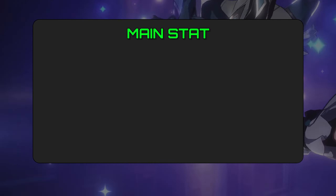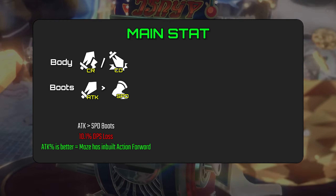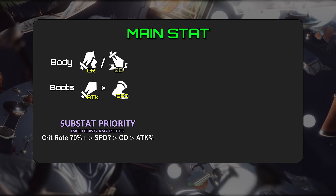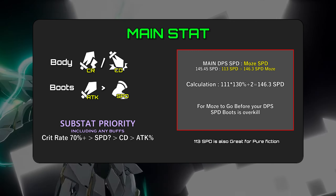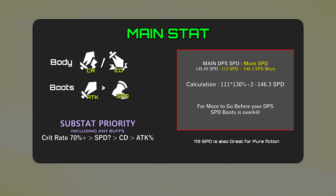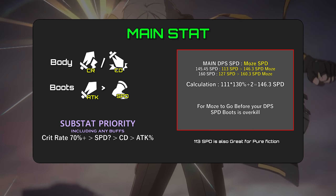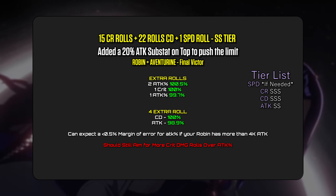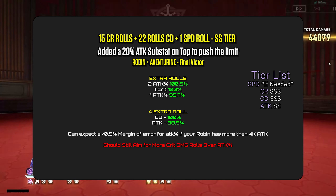Building Moze: Body — crit rate or crit damage, depending on your light cones and whether they give crit rate or not. Boots — attack percent. For total stats, aim for 70%+ crit rate, some speed if you need it, crit damage, and attack percent. Moze doesn't need speed boots due to his inbuilt action forward, but for him to go first before your main DPS — for example, if Fei Xiao is at 146 SPD, Moze will need 2 speed to be at 146.3 SPD. For him to go before Fei Xiao on every cycle, if your Fei Xiao is at 160 speed, Moze will need 127 speed. Attack percent is almost as good as crit damage, even if you're running Robin. As both crit damage and attack percent become saturated on Moze, go for relic pieces that have one higher offensive substat roll.